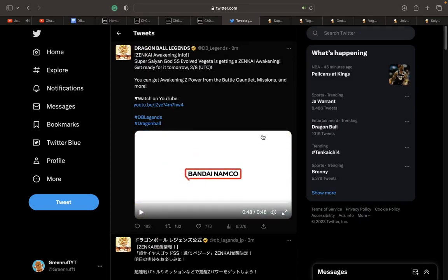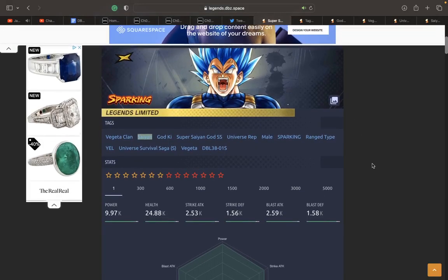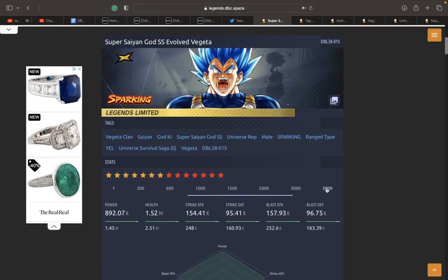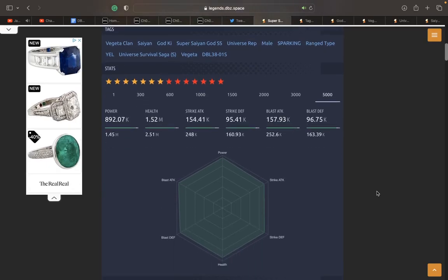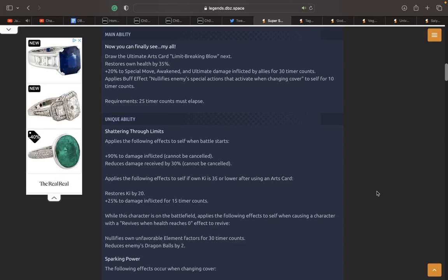Alright, that's it for the trailer. Let's take a look at this Vegeta. So this Vegeta — moving this up here — put on his max stats. This guy's a yellow God Ki unit, you guys know that, USS Vegeta Clan and everything like that.